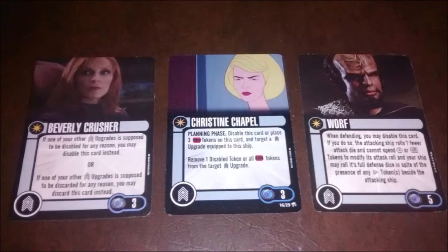After that we have a card I don't think I've ever run — the Halfway Wharf, at five points. When defending, you can disable him, and if you do, the attacking ship rolls one fewer dice and cannot use any battle stations or target locks for quality. And I may roll full defense in spite of a scan. He's going to serve as a backup B'Elanna — if B'Elanna doesn't work, maybe I've run out of shields or both Beverly and Christine are disabled, I can rely on Wharf to boost my defense even more.